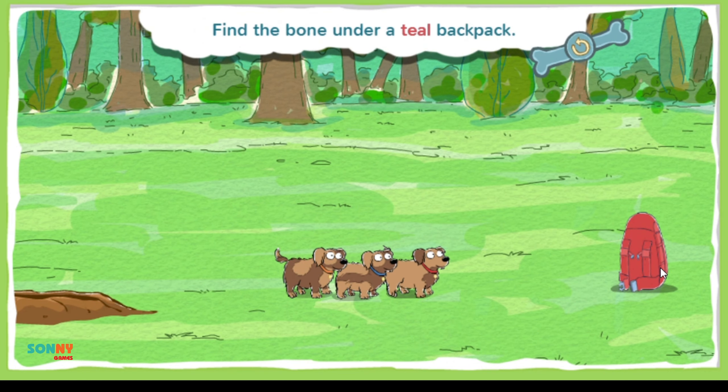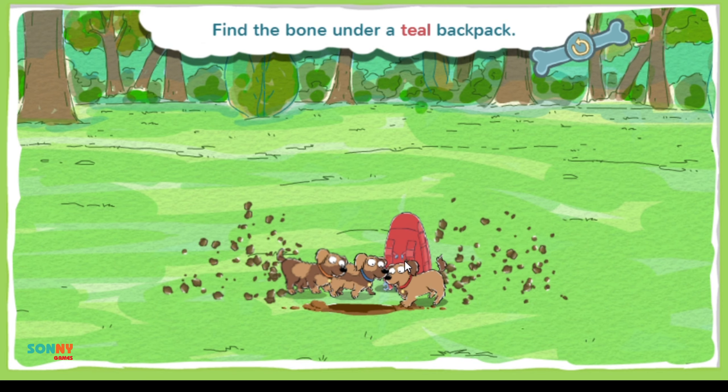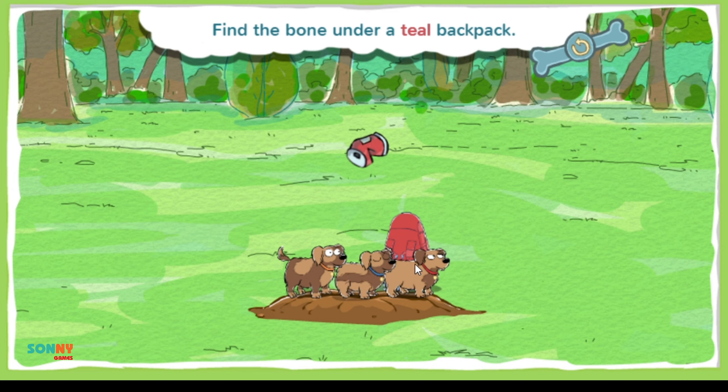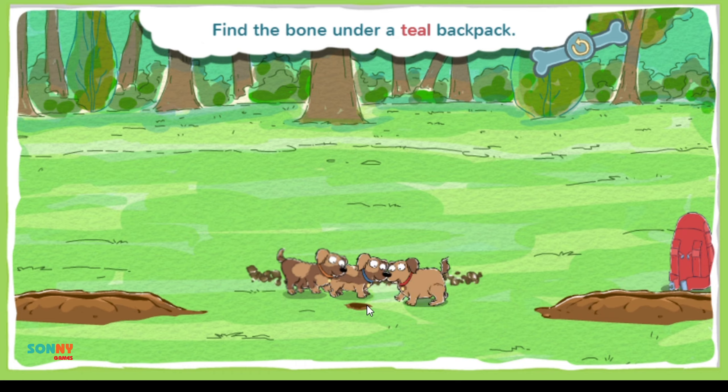This bone is under a teal backpack. Teal is a blue-green color, kind of like the color of a tropical ocean. When you know where the bone is buried, tap and hold the space bar to dig.